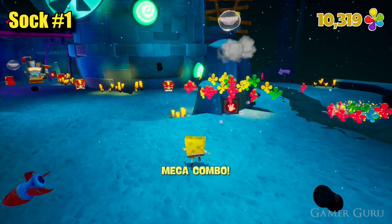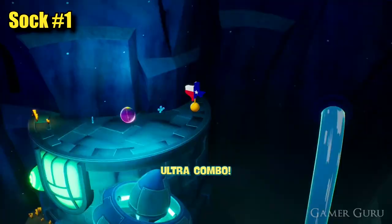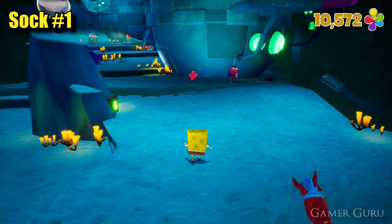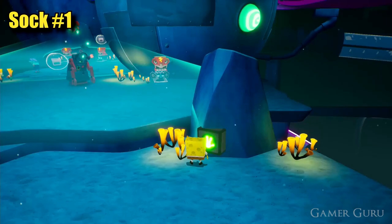The first switch is going to be in this column here behind this explosive box. The second one can be found very close by over here to the left, just behind the machine making all the robots. Once we've activated both of those, head over here and to our right we'll be able to see a third switch. Activate that one and then, being careful not to get hit by these robots up here, we're going to activate the fourth and final switch at the far end.